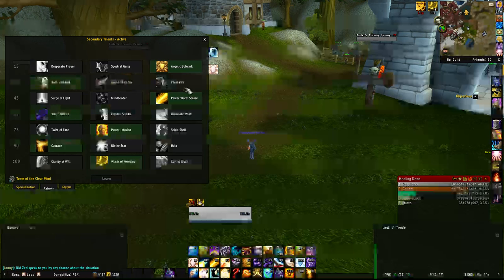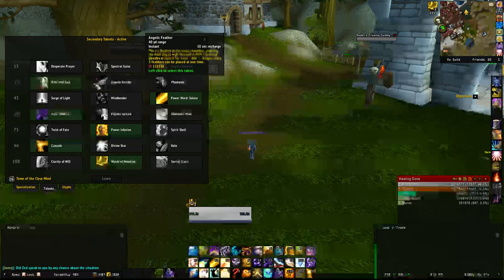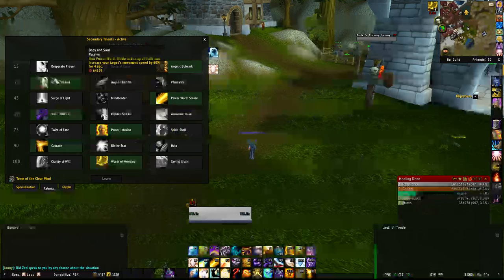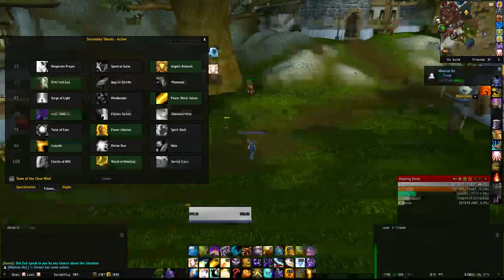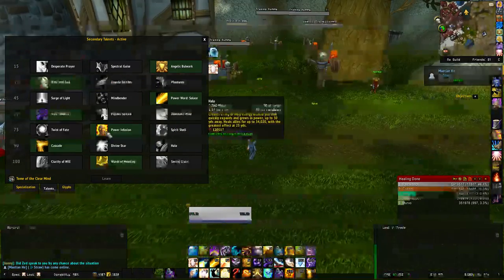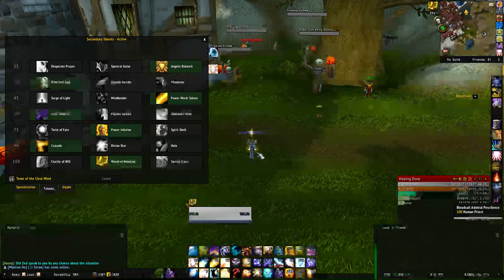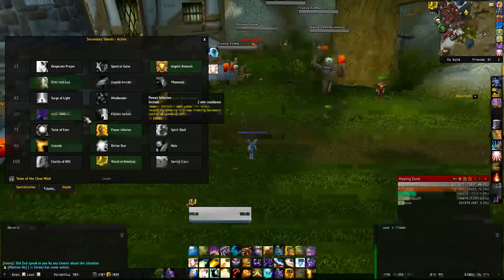Surge of Light looks good but it doesn't proc nearly as often as you'd want. In a 10-minute fight it might proc five to ten times — that's once a minute at most. Because you're not really using that many healing spells, it just doesn't proc enough, and the mana you'd save could come from Mind Bender or Power Word Solace to spam more Flash Heals anyway.